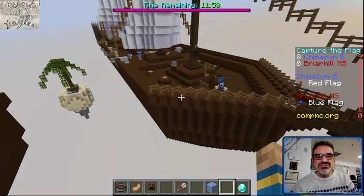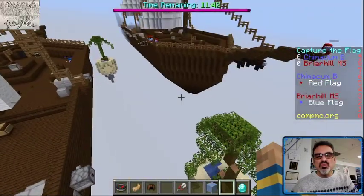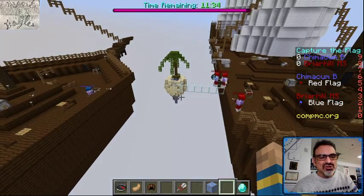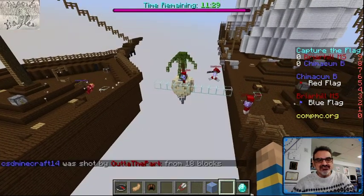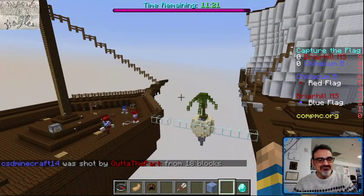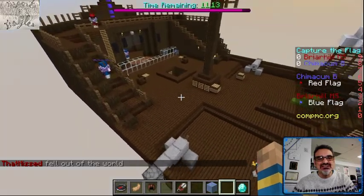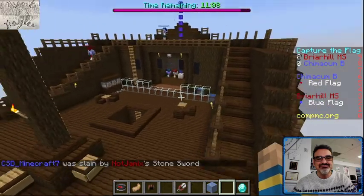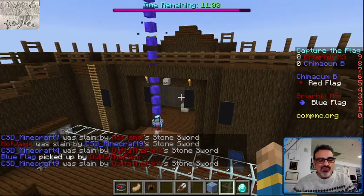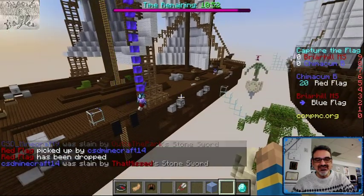This is a challenging map in my opinion. The ships are way closer than they were — I see a major update to this map. I only see one Chimicum B student there against a whole bunch of Briar Hill. They all went to the flag room. You guys have to split your teams up more evenly — that Briar Hill one fell. Now Briar Hill's on your ship. Chimicum, don't let them on your ship. He's coming after your flag. They're already in there — there's a battle going on to protect the blue flag. Somebody took it — he just came from above. He's got your flag. Come on, Chimicum, you've got to stop him!